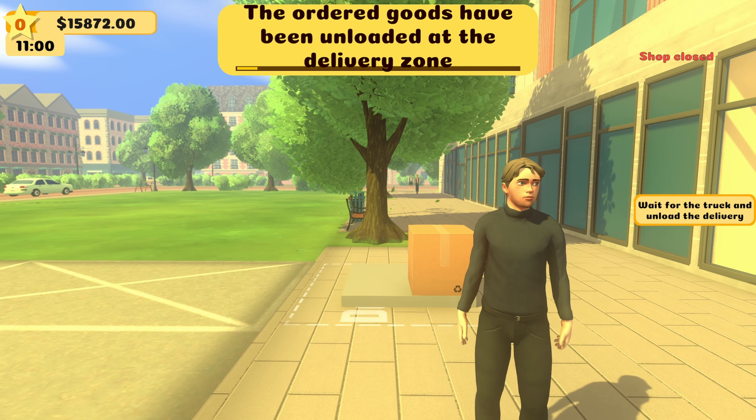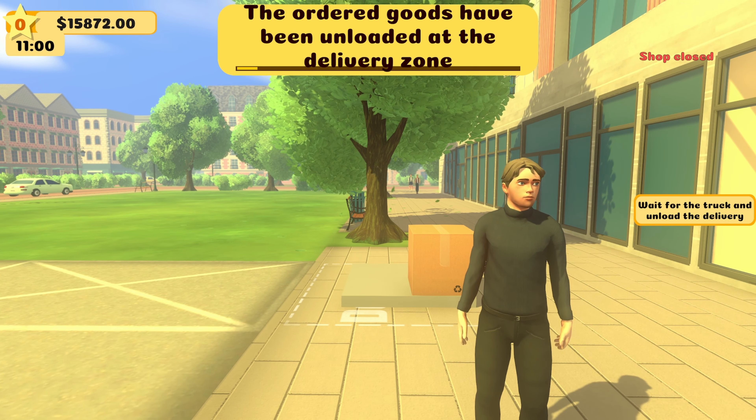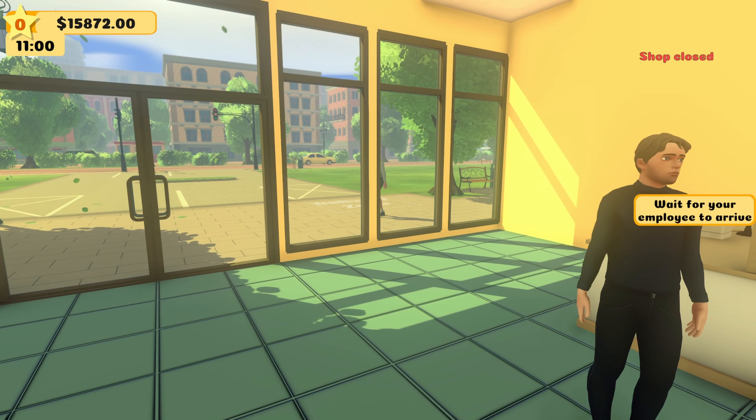We've called the employee. Now we just wait for their arrival. 'The employee will find an available position to sit in.' Looks like that's him — the door opened up! Is that my cashier? Yep, it looks like my cashier is here. I'm gonna go sit down — there you go, sit down. 'It looks like the employee has reached their station without any issues.' I think it's time to open the store and see if customers can select products and make payments.